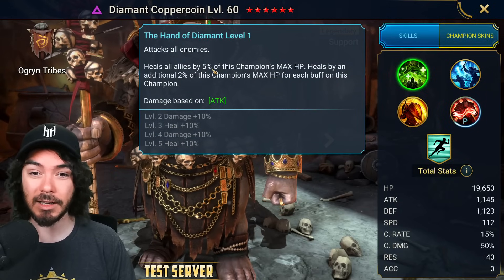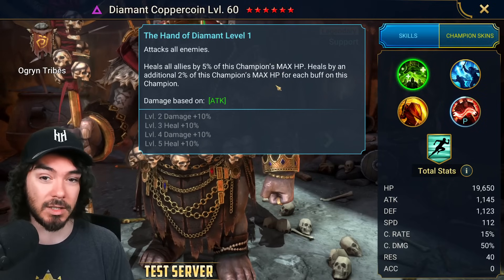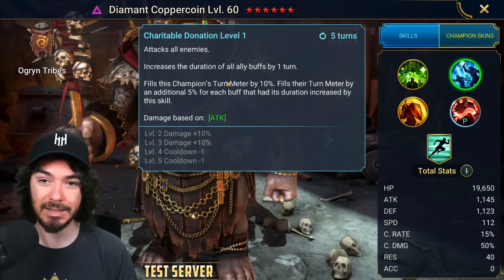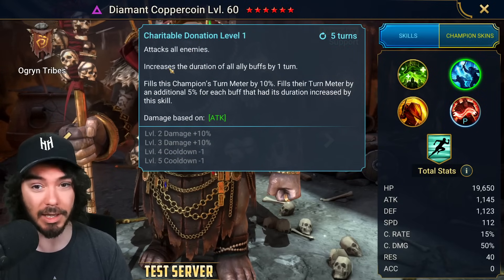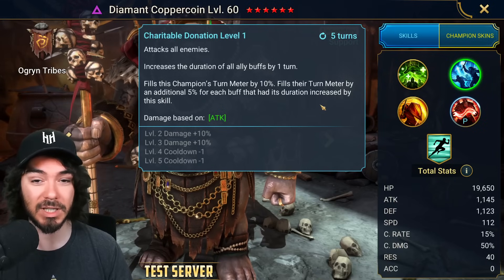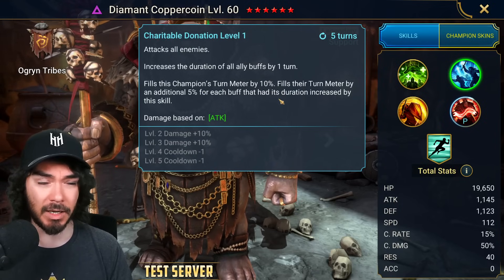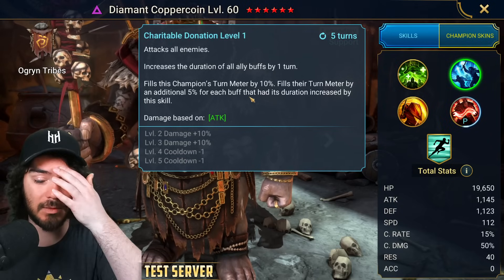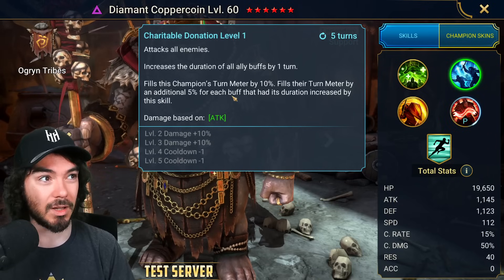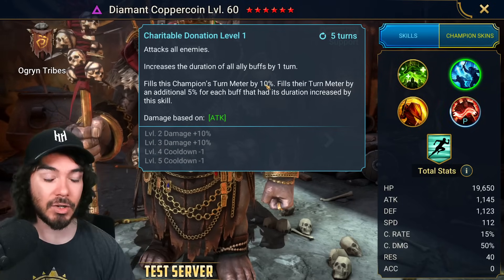His A1, Hand of Diamant, attacks all enemies and heals all allies by 5% of his max HP plus an additional 2% for each buff on this champion — AoE healing that works well with counter attack and ally attack. His A2, Charitable Donation, 5 books to a 3-turn cooldown, attacks all enemies, increases all ally buff durations by a turn, fills his turn meter by 10% plus an additional 5% for each buff that had its duration increased. In Hydra with six allies and three buffs each — that's 90% turn meter plus 10%, so essentially an extra turn.